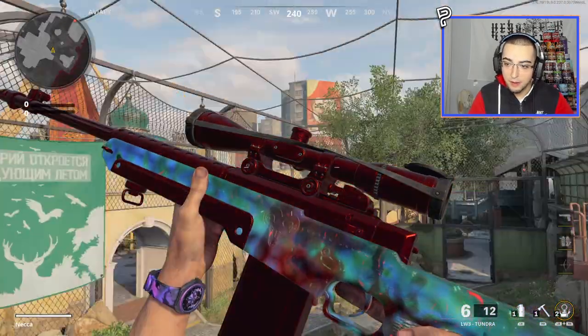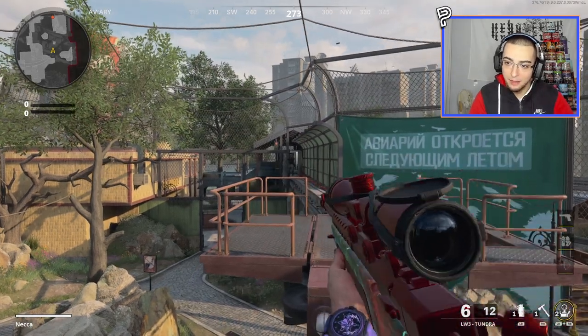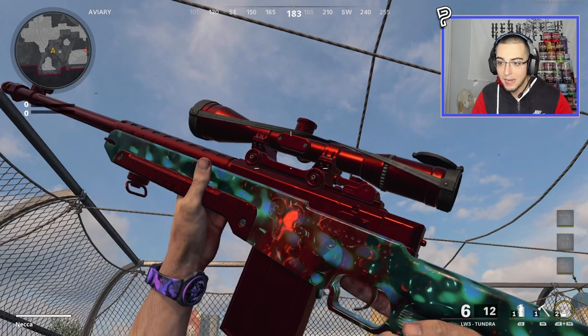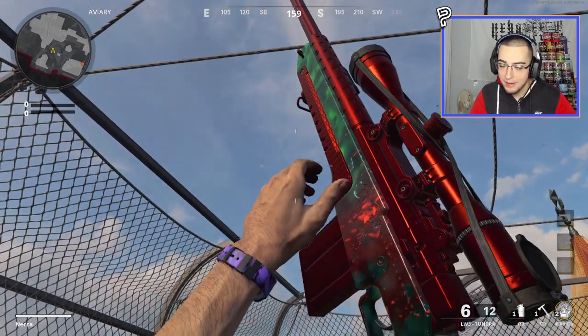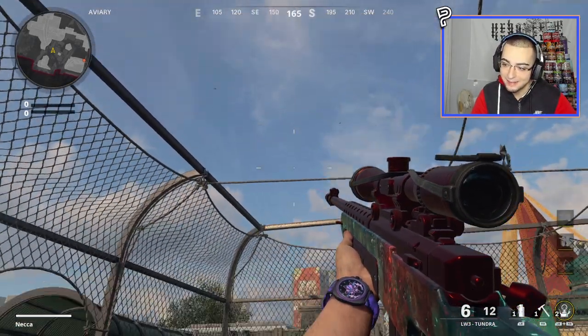Modders on this game actually just figured out a way to take the pack-a-punch camos from zombie maps like Mauer and put them in multiplayer. Basically, this camo is like this green, red, and sometimes blue — it's like a radioactive camo. The colors are swirling throughout it, and then of course the red metal base. Come on, look at that in the sunlight — that's just absolutely beautiful right there.